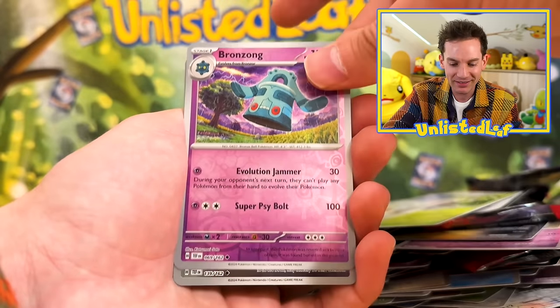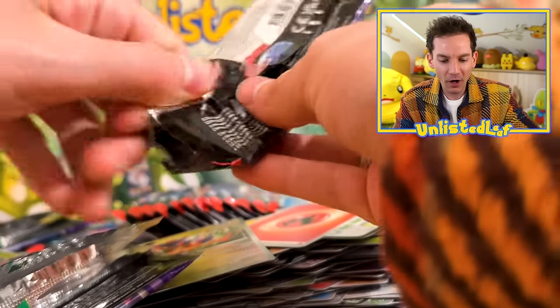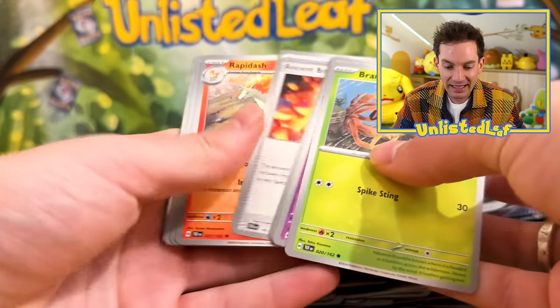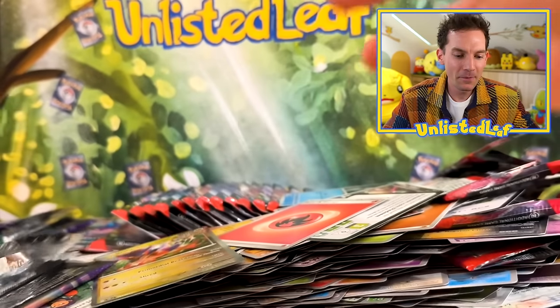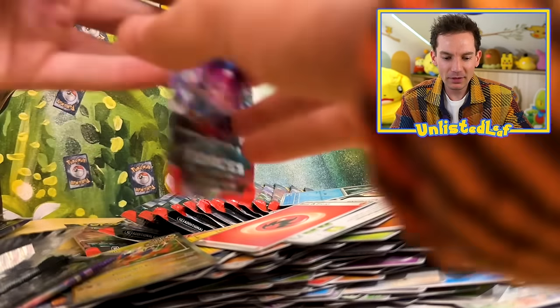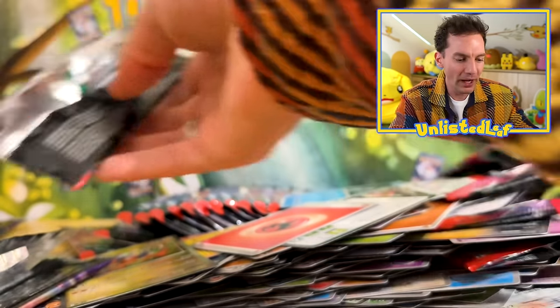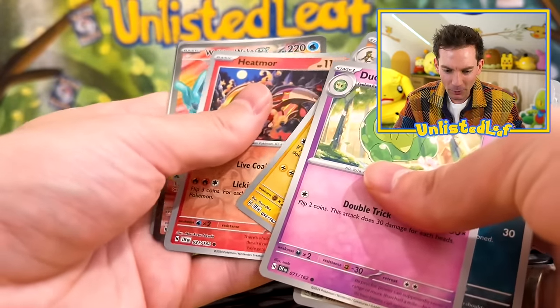This has got to be my birthday luck. Maridon once again — playable Maridon. Walking Wake — I see you buddy. Getting a Walking Wake or a Gouging Fire would be great; it would go perfect. Oh, just as I talk about it — no way! Walking Wake EX full art card! That is sick — how did we do it? How did we get another one?